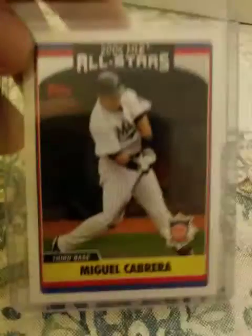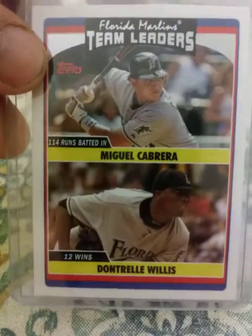2006 Topps All-Star, another one, 2006 Topps Home Run Derby — a few of those. Then a 2006 Topps Team Leaders card featuring Cabrera and Dontrelle Willis.